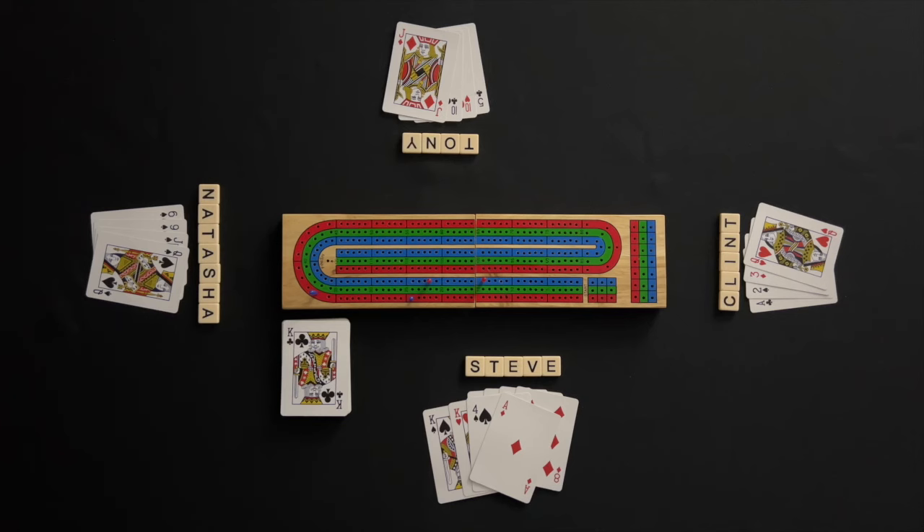The deal now moves left to Natasha, who will get the crib this round. The first team to score 121 points or more wins the game.